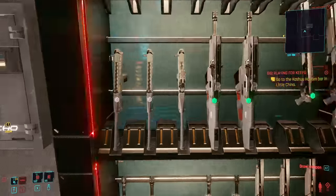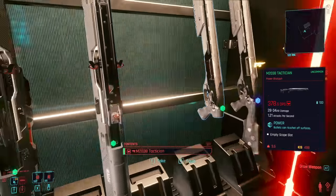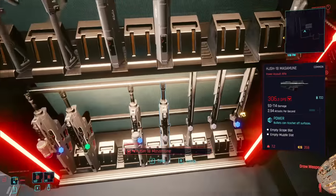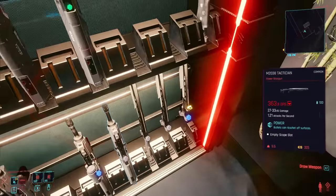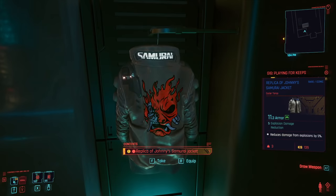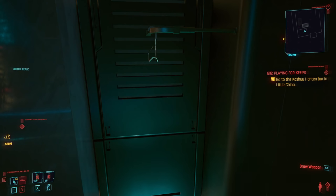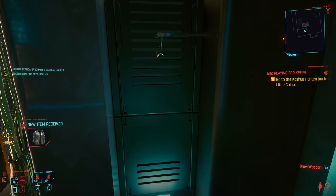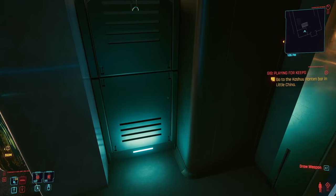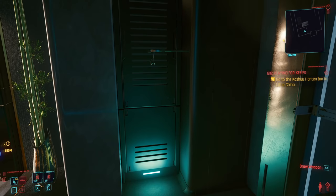There's a bunch of random guns here — I don't think any of them are spectacular, they're all kind of low-level. I thought I saw like a 900... yeah, 975 for that one. And then we have a replica of Johnny's samurai jacket here as well, which you can take and put on if you want.